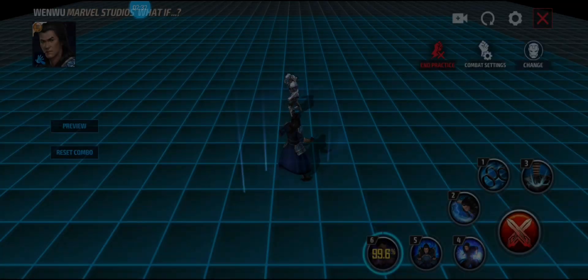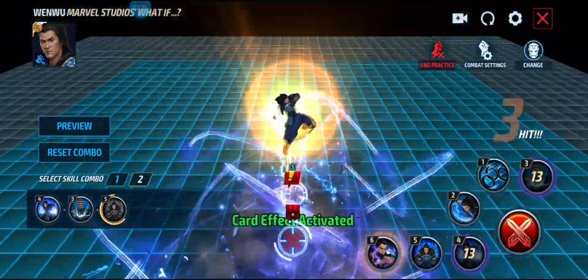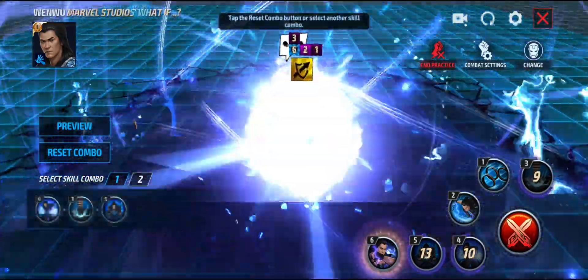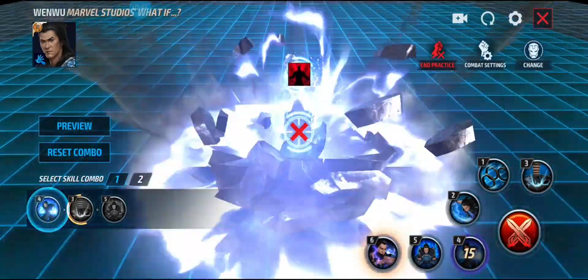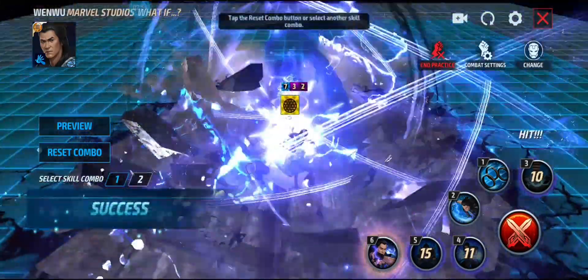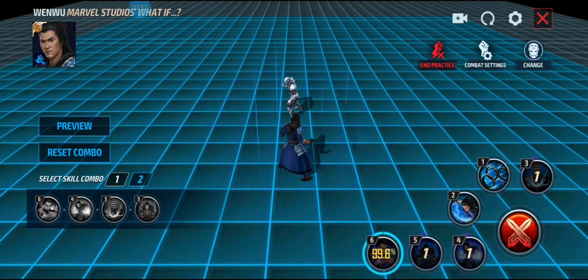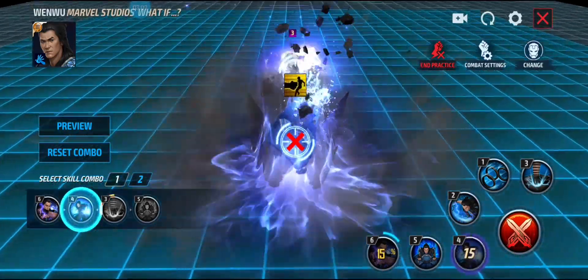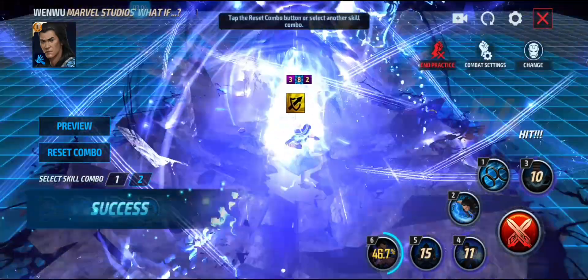Now for the combo rotation — you want to do four, delay, three, delay, into the five. He has a lot of delays in his rotation. So you do the four, he slams down, then three, wait till he slams on the ground, and hit the five. With tier three active, you do tier three, delay, slam down, four, delay, three, slam down, five. There are a lot of delays involved.